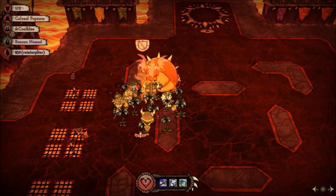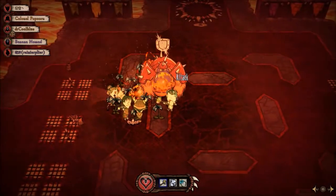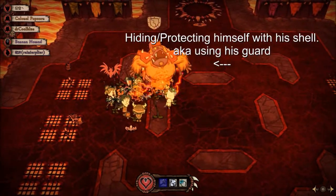On the other hand, the weapon's ability can also break enemy guards. That means that Snortuses and Barillas that hide in their shell can be broken out by using your weapon's ability.